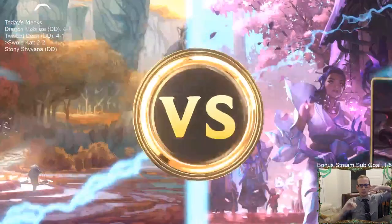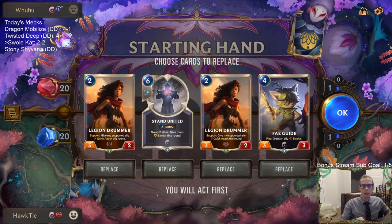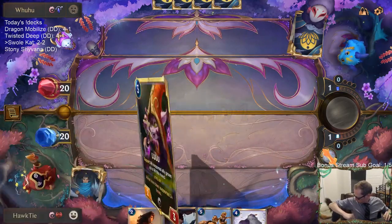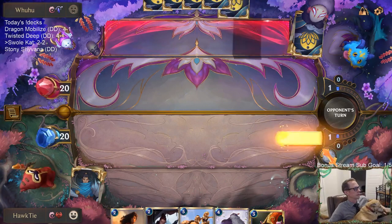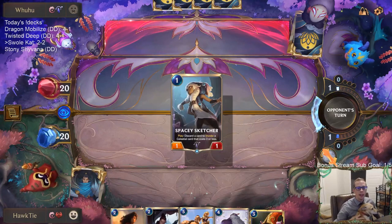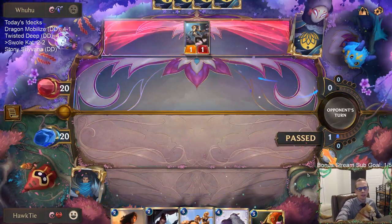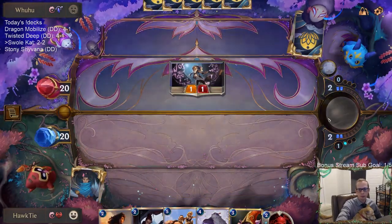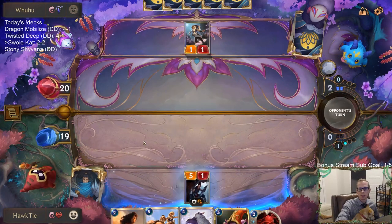Lee Sin Zed - five mana Lee Sin, first time seeing it. In an Ionia mirror, Lee Sin has a health buff so it's not much of a nerf, but it's a nerf. A five-mana three-five is worse than a four-mana three-four. So while it may not be much of a nerf, it is a nerf.